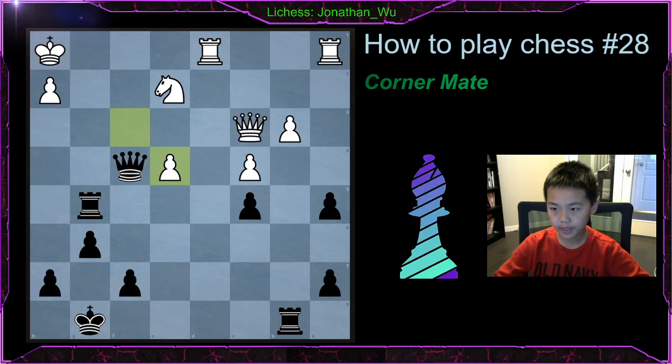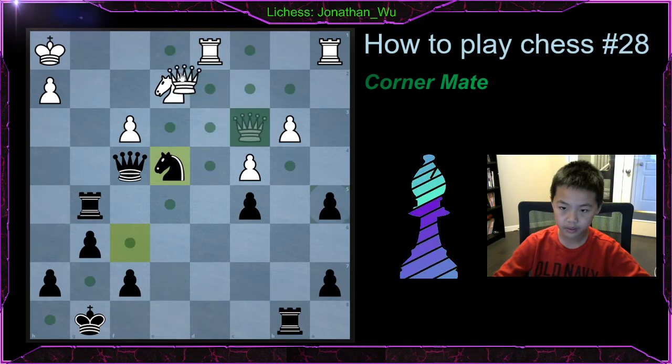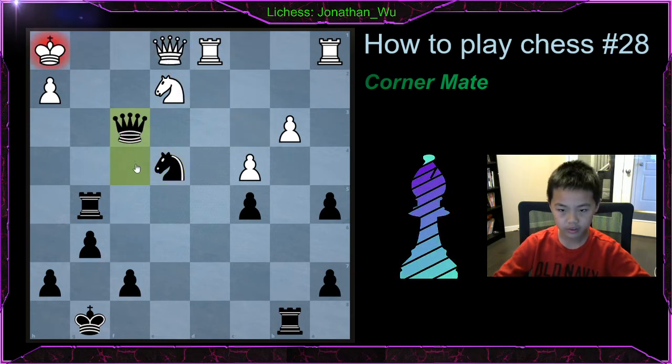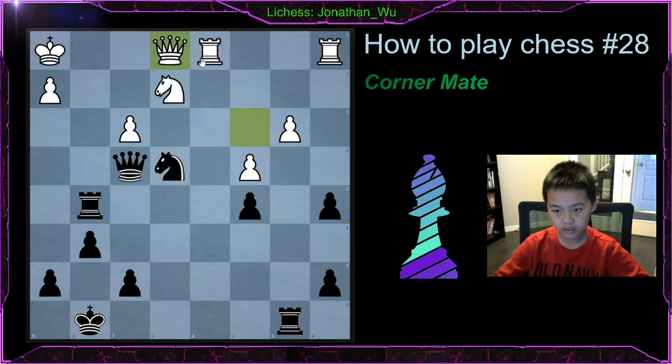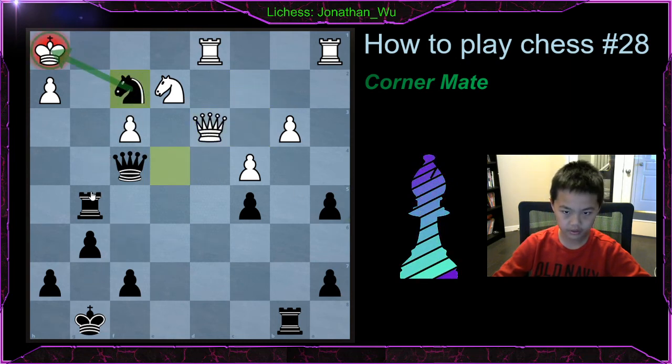But that's not what black played. The game was Georgios Makropoulos versus Ivan Farrago. So it takes, and then maybe if white plays queen e1, we just take. And for the people who want to make it a little cooler, you can just go here. But if they go here, you just go here, and it's still checkmate.